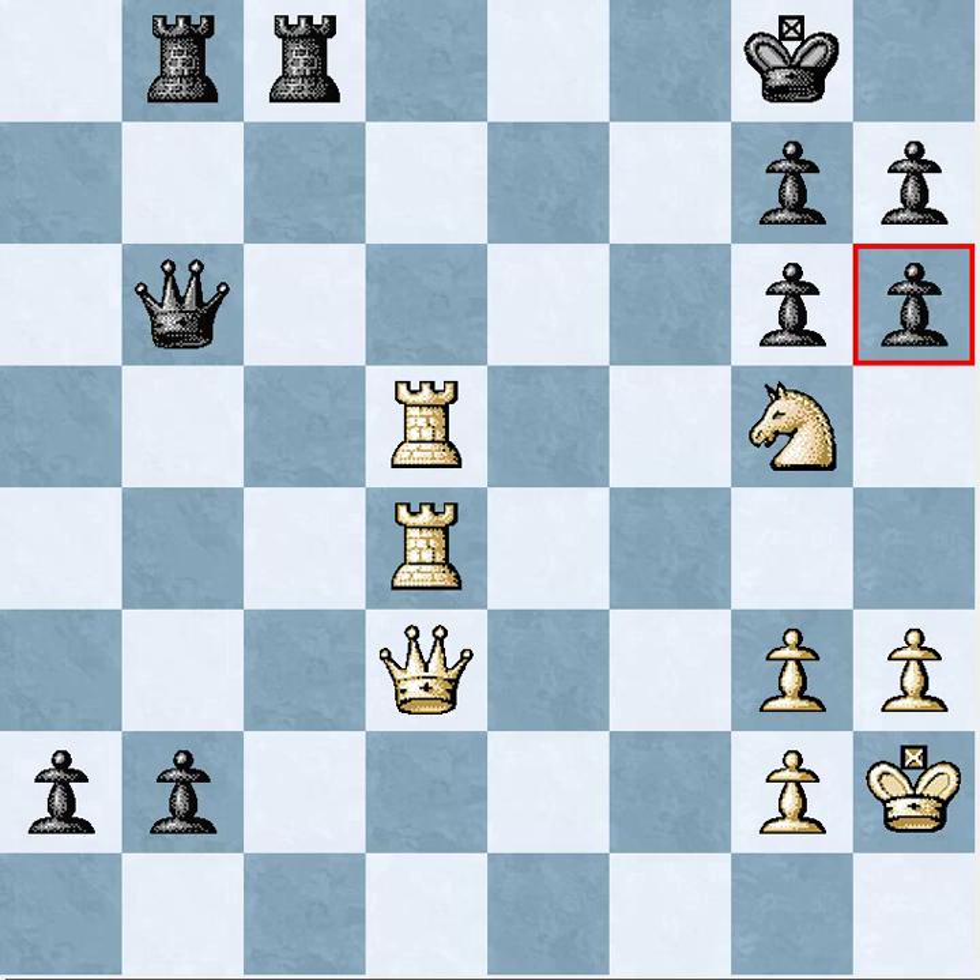Hey guys, I was bored so I decided to just make up a tactics problem. So if it looks a little weird, I just kind of made it up on the fly. So it's white to move and I think it's mate in 8 moves. Feel free to pause the video and we'll start in a second.